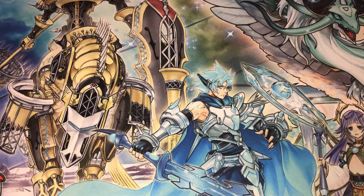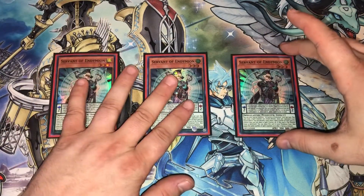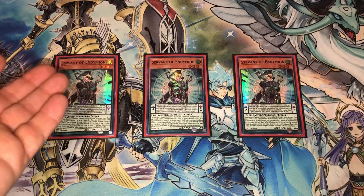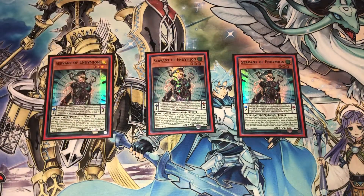The reason you play the deck honestly is Servant of Endymion — this card is nuts. This was the reason the deck was so playable after the Megatons came out and after Nibiru came out. The only thing that really stopped this deck was Dark Ruler No More. With Servant of Endymion, its scale effect — more or less the only thing you're going to be using — states that each time a spell card is activated, place a spell counter on this card when the spell resolves.